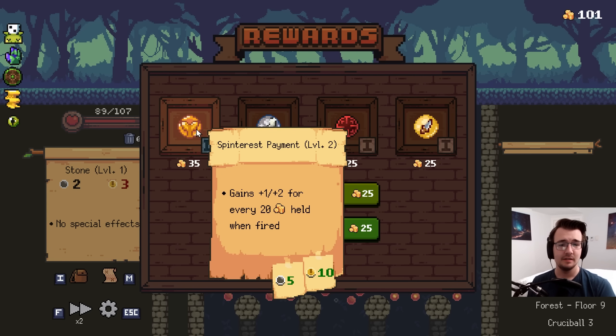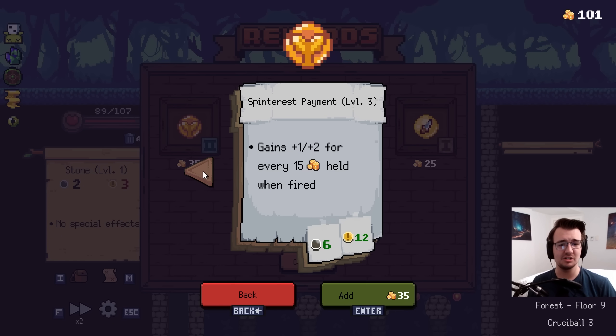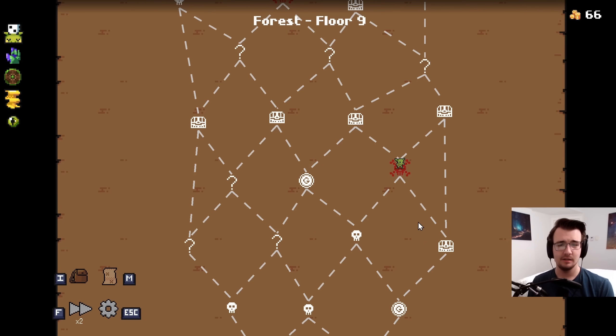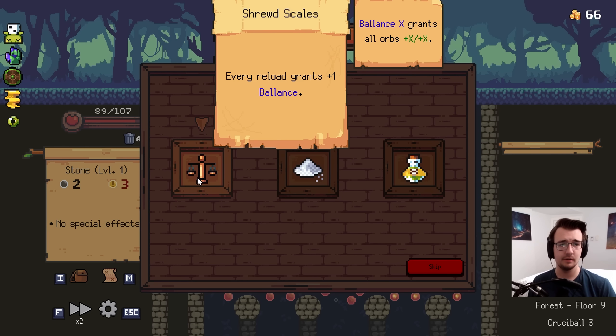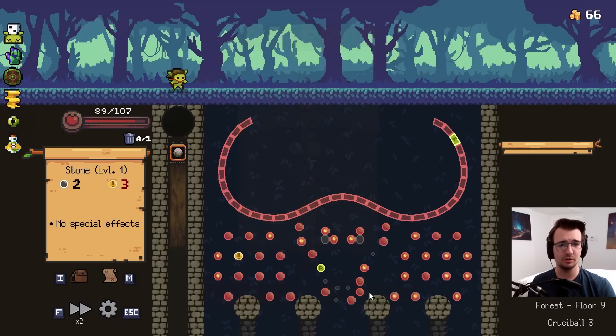Especially with Crit Fleece. Spintrust Payment gains plus one, plus two for every 20 coins held when fired. Where was this last fight? I'm taking the new thing. How's it upgrade? Just more or better coin increments. I'll take it. There's a shop coming up. I'll save for a relic in the shop. Maybe it's good. Duplication Potion is really good. Smoke Mod's alright, but Duplication is great with my build.